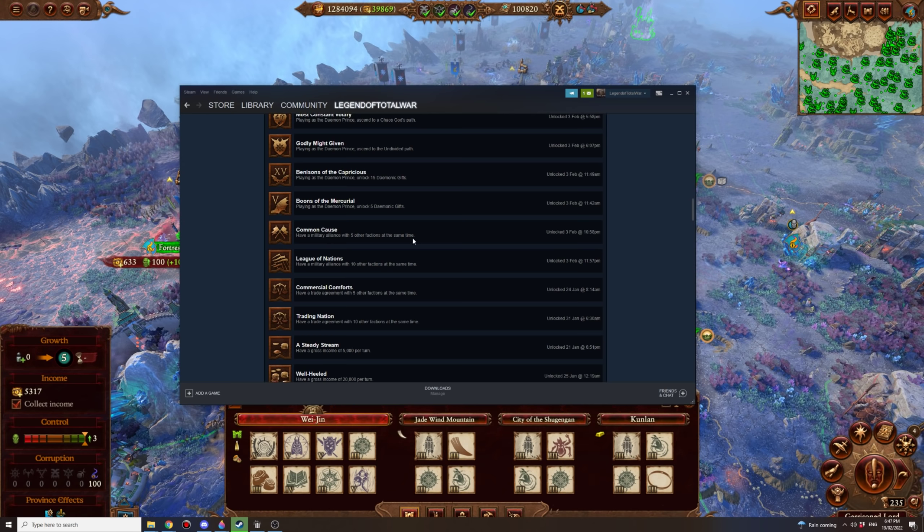Common Cause: have a military alliance with 5 other factions at the same time — one of the more difficult ones. Easiest done with Kislev. Be good friends with all the Dwarf and Empire factions, take out Manfred as quickly as possible, and take out Scrag since he eliminates a lot of Elector Counts. With all the Dwarfs and Empire factions in the area, it is possible to get more than 10 military alliances. Highly recommend doing it as Kislev rather than the Demons, who tend to fight amongst themselves.